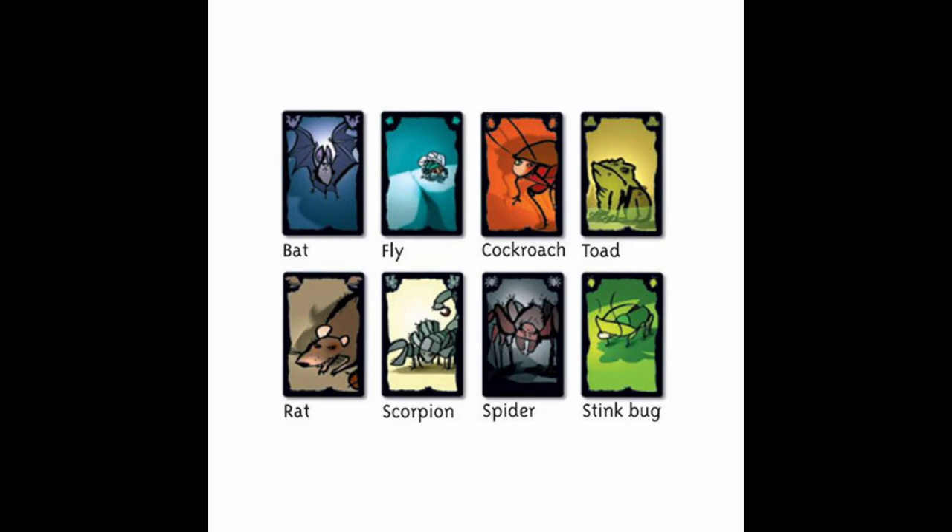Number nine is one that I enjoy playing with Chase — he's rather funny to play with. Cockroach Poker. It has eight different species: Cockroach, Stinkbug, Spider, Rat, Frog, Toad, Fly, Bat, and Scorpion.